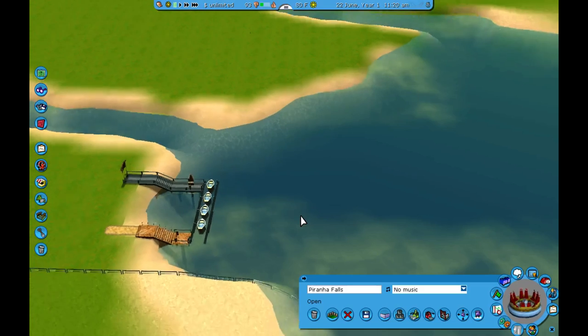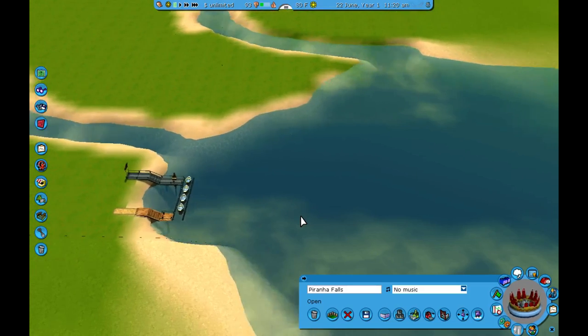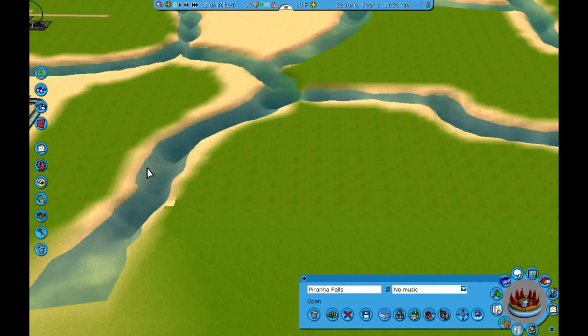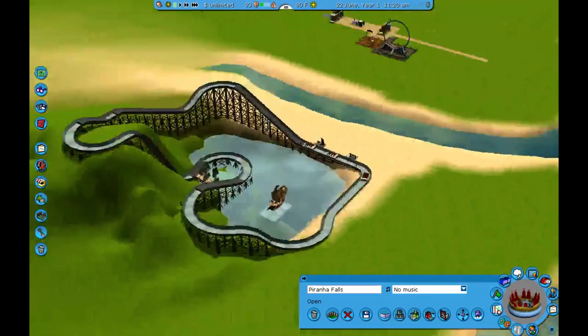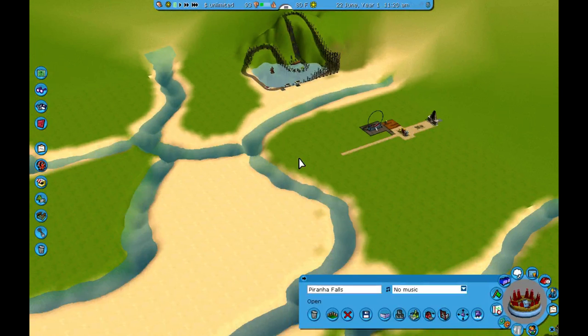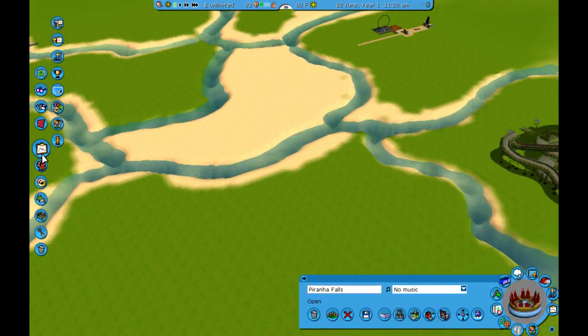Eventually we're going to come back to the boats when we go through and do just scenery, because I think there needs to be something for people to do while they're pedaling around. I also want to add a bunch of different scenery and really change the scenery of this Log Flume. But today we're concentrating on rides, so let's keep on task.